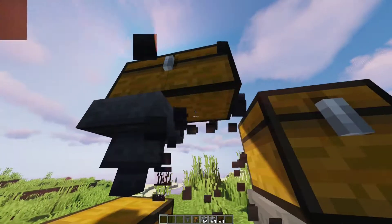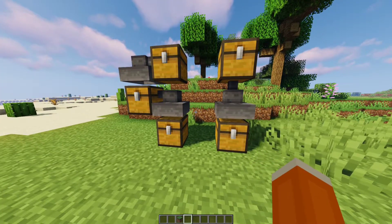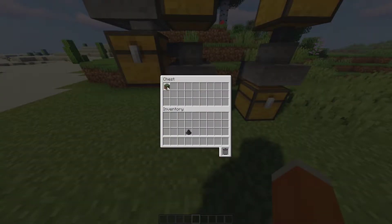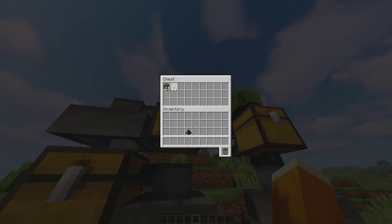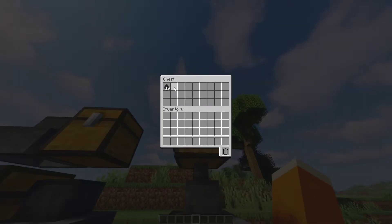In Minecraft, there is no way to make a hopper face upwards. What Uppers does is add a new block to your game called an upper — it's basically an upside-down hopper. If you put an item in here, you'll see that it actually starts draining out. It'll go into this chest, into this upper, and then finally into this chest above.